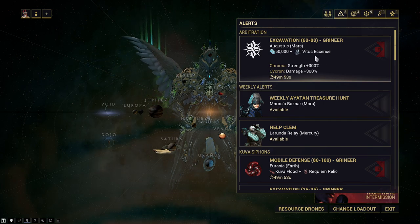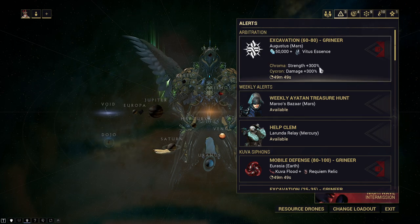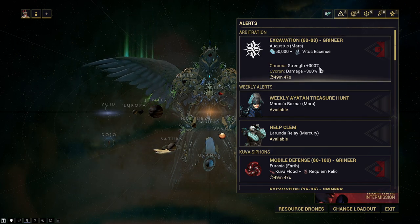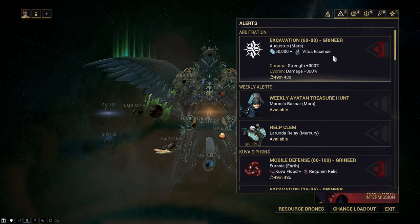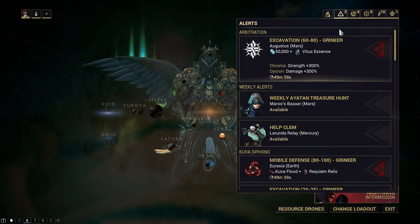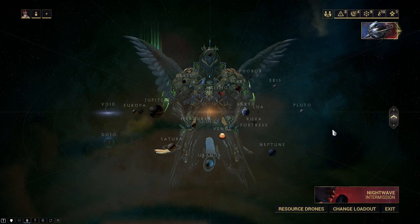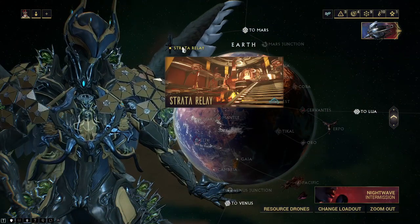Vitus Essence also drops from the Arbitration drones in arbitrations — those are the little drones flying around making your enemies invincible, so you always have to kill those. I believe now the drop chance is 6% for Vitus Essence, and it used to be 3%, so they've at least changed a lot of things around.